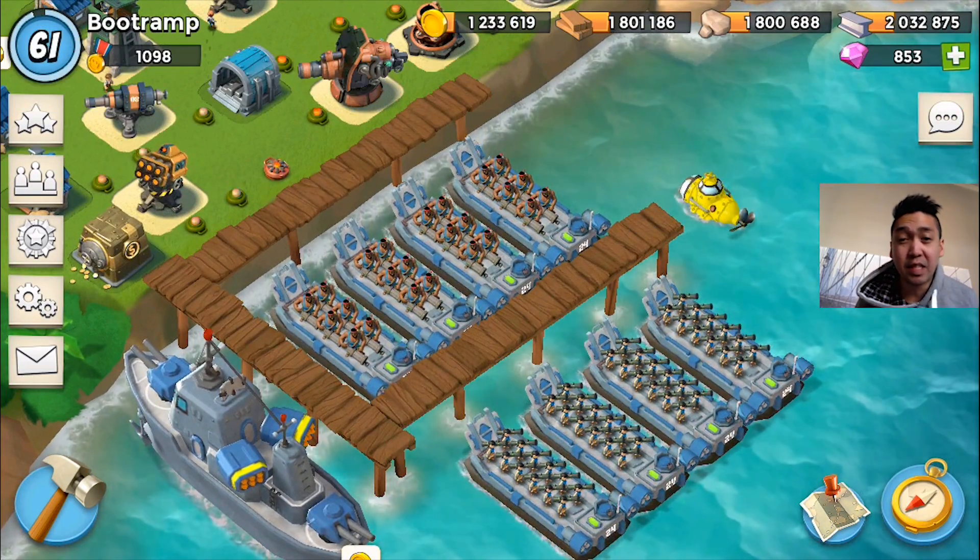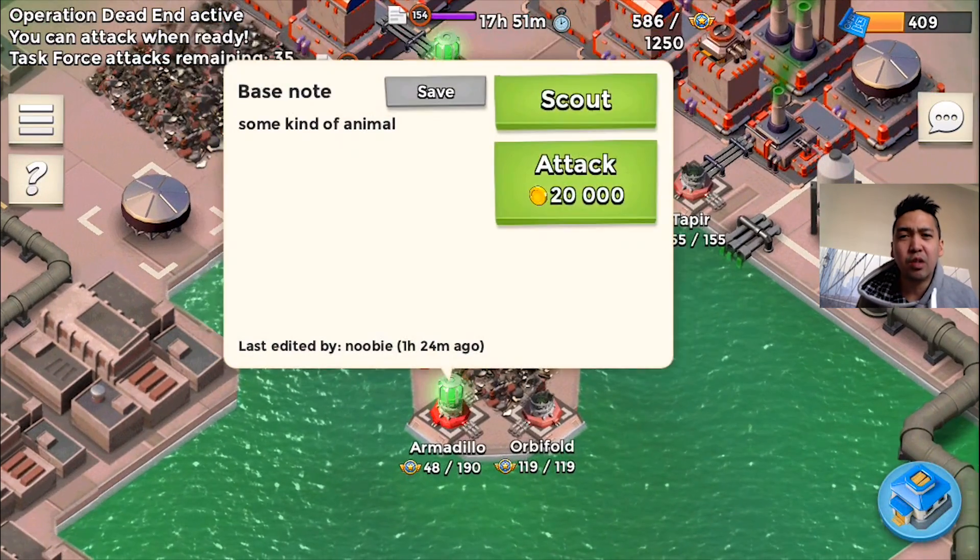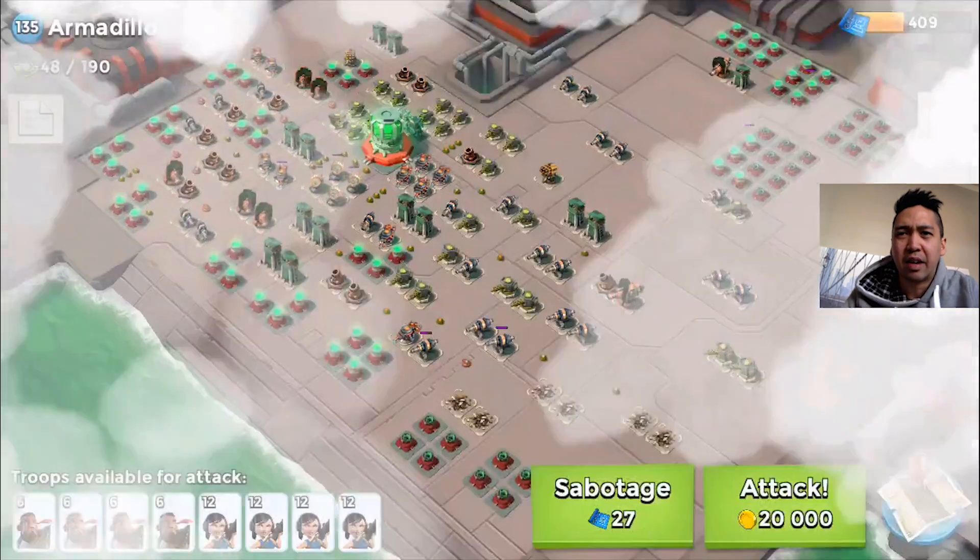This is my heavies and zookies. These are the troops I'm gonna be using on the task force attack, and I'm really considering what I'm gonna be attacking today. So let's see what we got here.